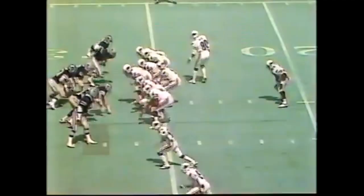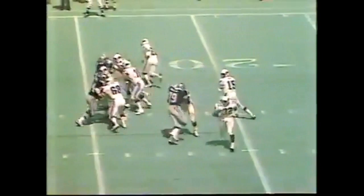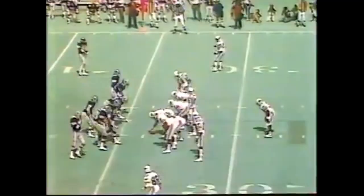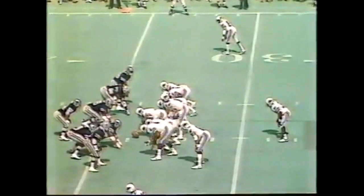Mars the tight end in motion. Pass complete to Roy Green. Dennis Thurman hits him immediately — eight yards on the play. Two tight ends, second and two at the 34. LaFleur joins Marsh. Anderson comes for a loss by Anthony Dickerson. One minute to play in the third period, third and three at the 33.